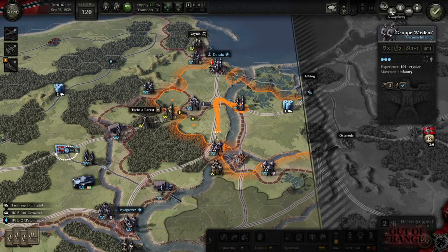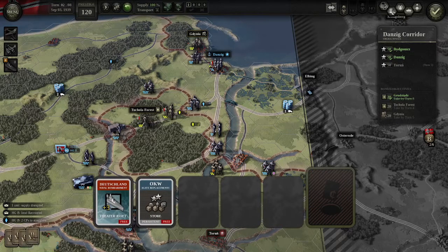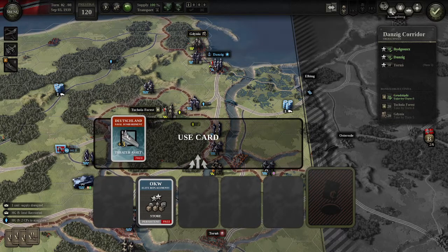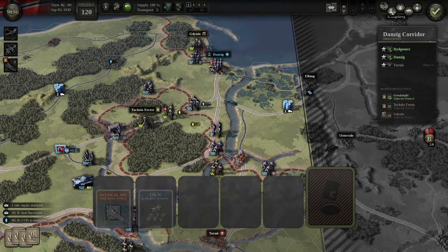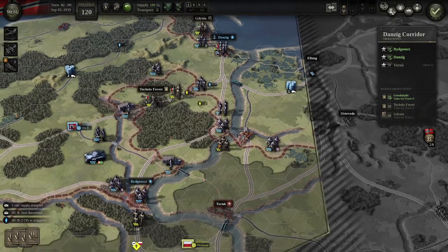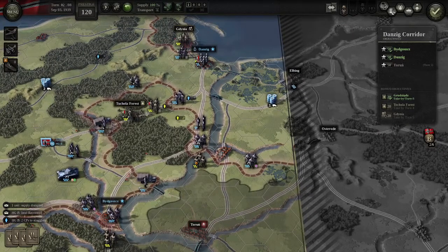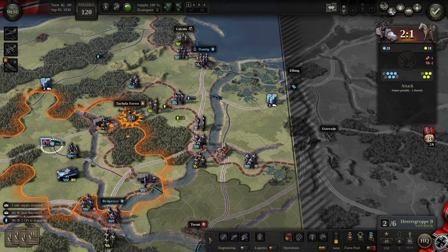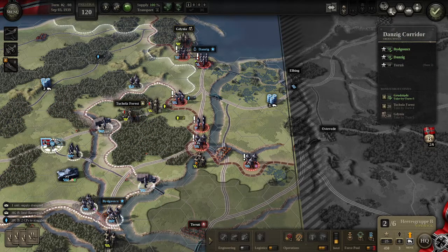Bring this guy forward. Don't forget I also have a card, so I could use my naval bombardment to make sure I get Gdynia — but I have until turn five to take that, so I'll leave it for now. Turon also needs to be taken by turn five. It's this Tuchola Forest I need to really concentrate on because I'm running out of time.